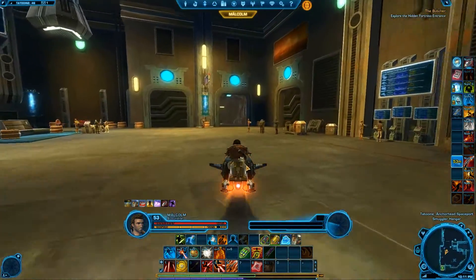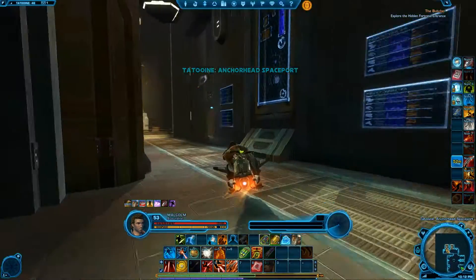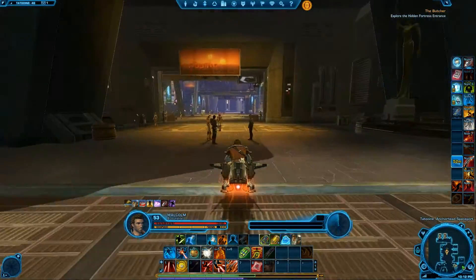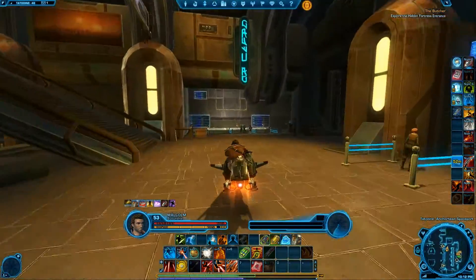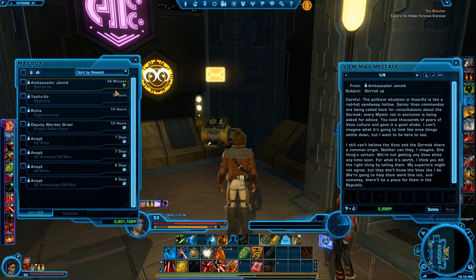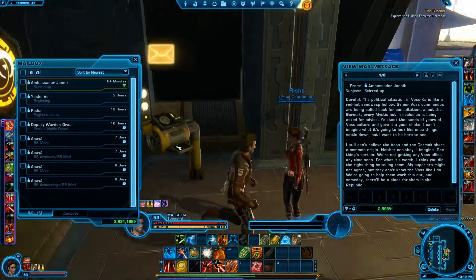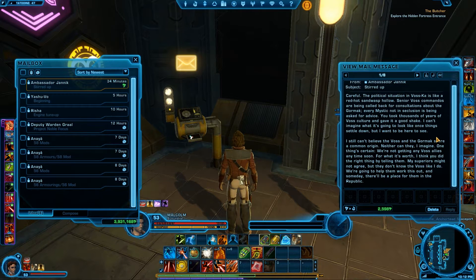Let's get ourselves out of the spaceport and have a look at the map to see where we need to go. We've got some new mail there as well which we can check out — maybe someone from Voss is sending us some information. Time for fun. Ambassador Janik: 'The political situation of Voss is like a red-hot sand wasp hollow. Senior Voss commanders are being called back for consultations about the Gormak. Every mystic not in seclusion is being asked for advice. It took thousands of years of Voss culture and gave it a good shake. I can't imagine what it's going to look like once things settle down, but I want to be here to see it.'